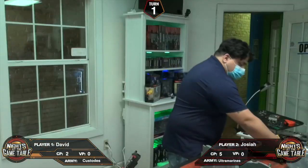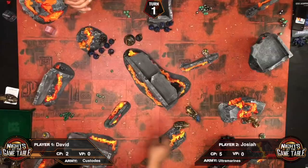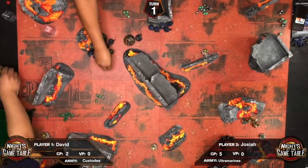The remaining Hellblasters don't have a target, so that ends Josiah's shooting phase. The Custodes lost three or four models but at leadership nine they're fine on morale.